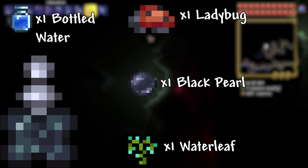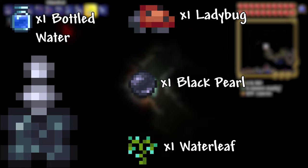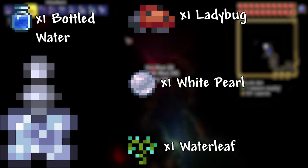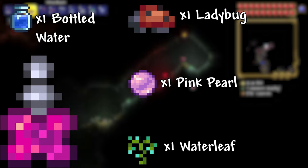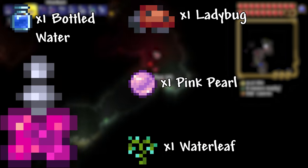Luck Potion: 1 Bottled Water, 1 Waterleaf, 1 Ladybug, and 1 Black Pearl. This potion gives you 0.2 Luck. Lesser Luck Potion: 1 Bottled Water, 1 Waterleaf, 1 Ladybug, and 1 White Pearl. This potion gives you 0.1 Luck. Greater Luck Potion: 1 Bottled Water, 1 Waterleaf, 1 Ladybug, and 1 Pink Pearl. This potion gives you 0.3 Luck.